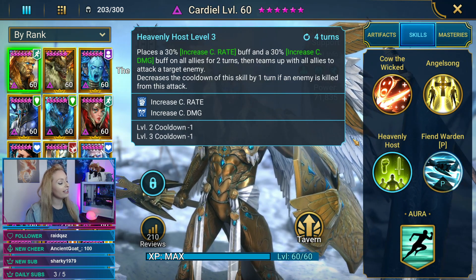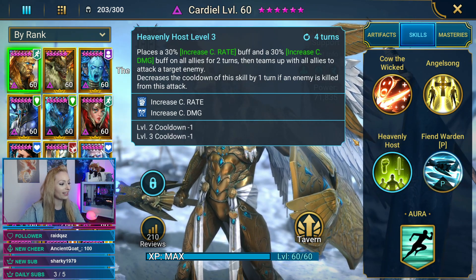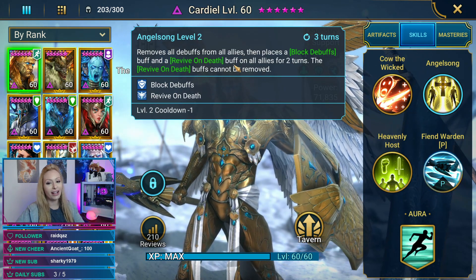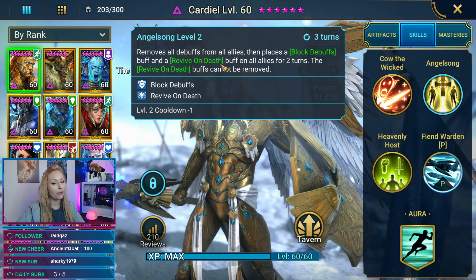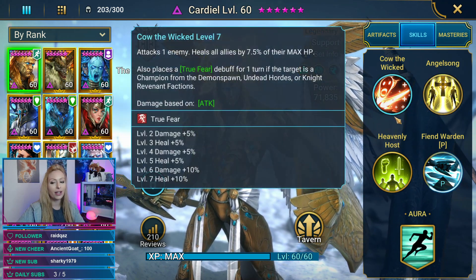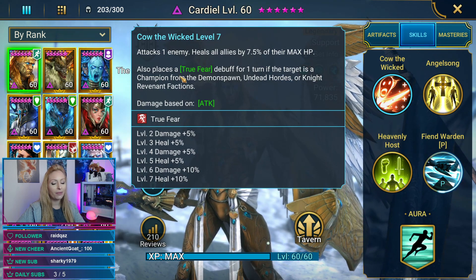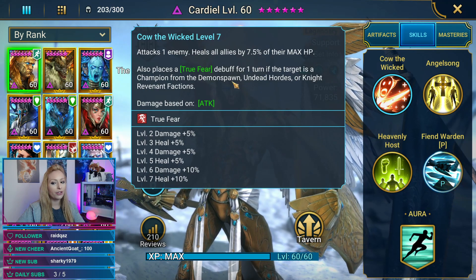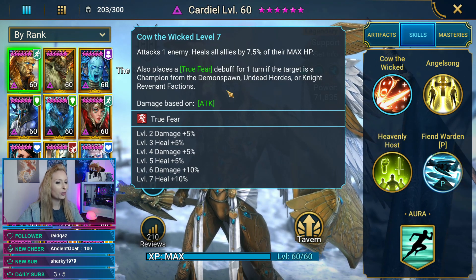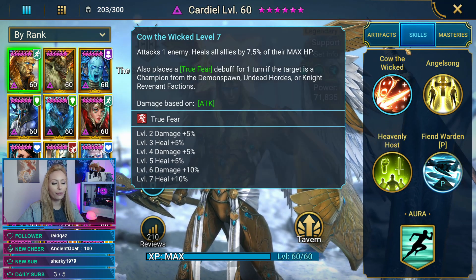Chat agrees they missed the opportunity to make a fun angelic faction — Cardial and Astralon could already fit in there. His A2, Angel Song, removes all debuffs from all allies and places a Block Debuffs and Revive on Death buff on allies for two turns, and it cannot be removed — pretty neat that it can't be removed. His A1, Cow the Wicked, attacks an enemy, heals all allies by 7.5% of max HP, and places a True Fear debuff for one turn if the target is from Demon Spawn, Undead, or Knight Revenant.